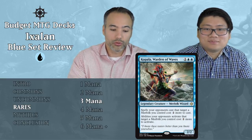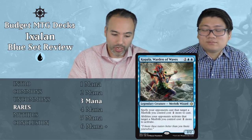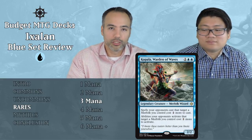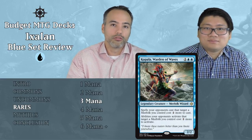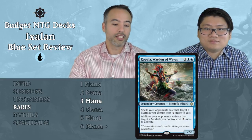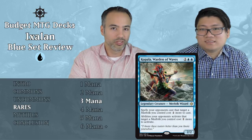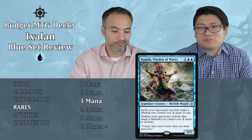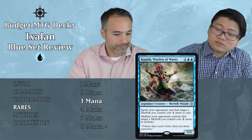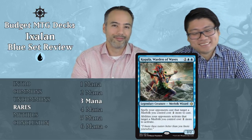Kopala, Warden of Waves — one and two blue, a 2/2 legendary Merfolk Wizard for three mana. Spells your opponents cast that target a Merfolk you control cost two extra, and abilities your opponents want to activate that target your Merfolk also cost two extra to activate. That's cool in a super synergistic constructed deck, but in limited you're paying three mana for a 2/2 with hexproof-sort-of. That's not good enough. They're not going to spend removal on your 2/2s anyway. Just put it aside — also it requires two blue.